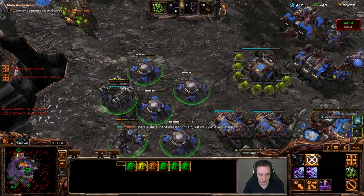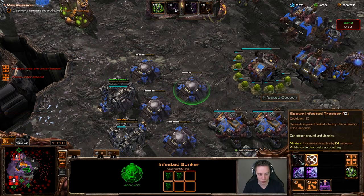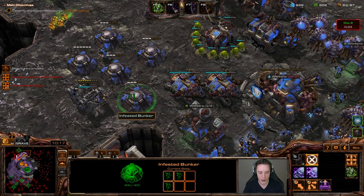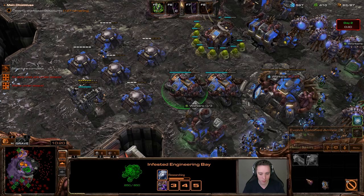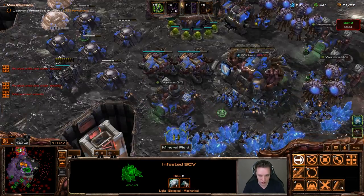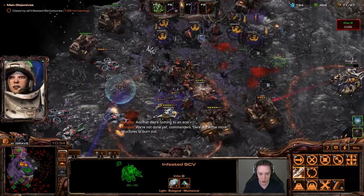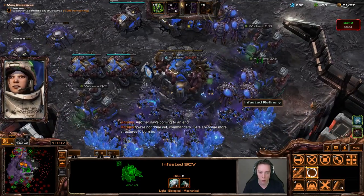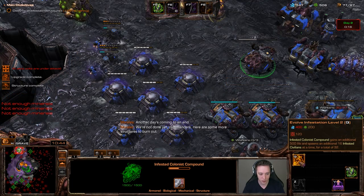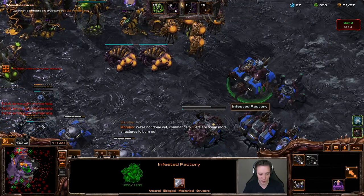I can actually hotkey these bunkers quite nicely. You can see the slight cooldown — every 20 seconds or so we get a free infested in each bunker, which is very helpful. I'll queue up the next upgrade and keep adding more bunkers. I need to leave a little space for Zagara's units, but this should allow me to push during the night cycle too, since units regenerate very quickly.